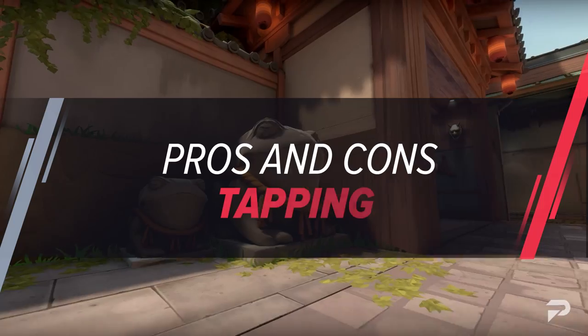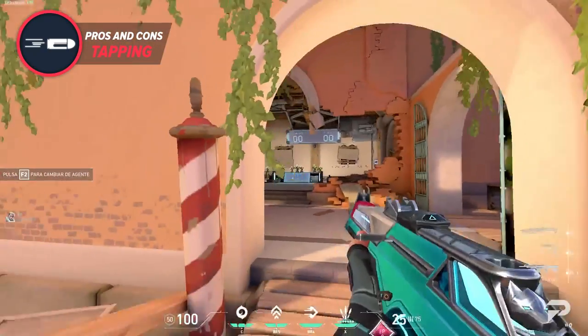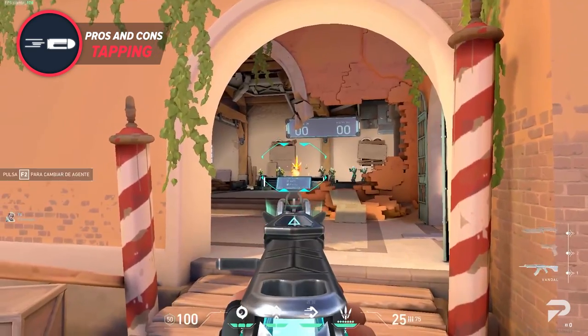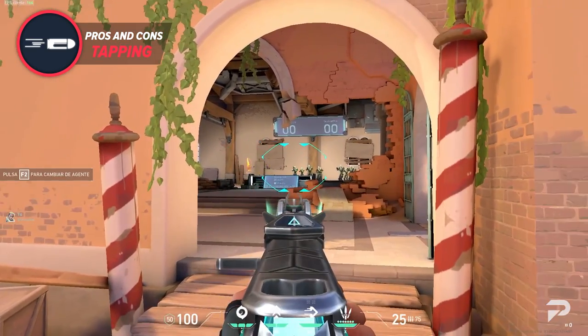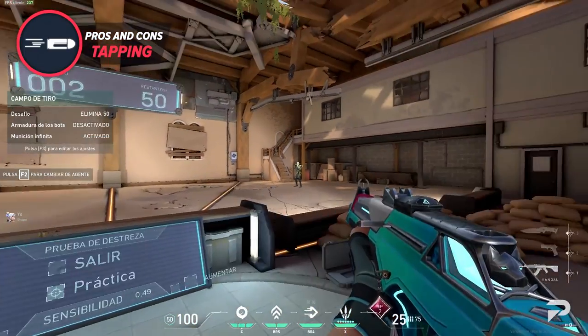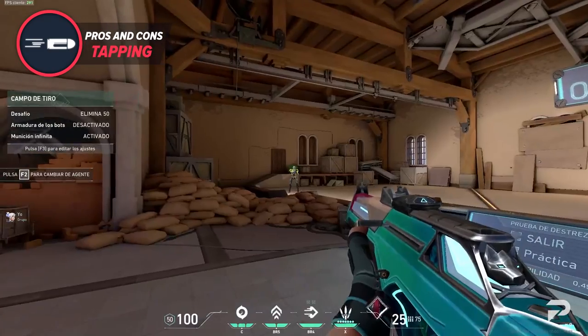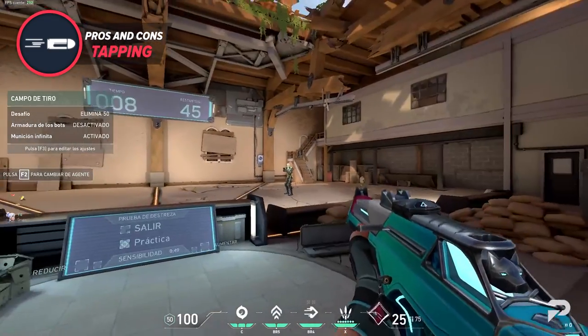Now that we've explained the different shooting styles, let's consider their advantages and disadvantages. Tapping has both a few advantages and disadvantages, with its most notable benefit being its precision. Nothing feels better than hitting a crisp clean one-tap. Tap firing also includes much higher mobility and unrivaled accuracy when done well. While your opponents are relying on spray control, you could be punishing them with a single well-placed bullet.